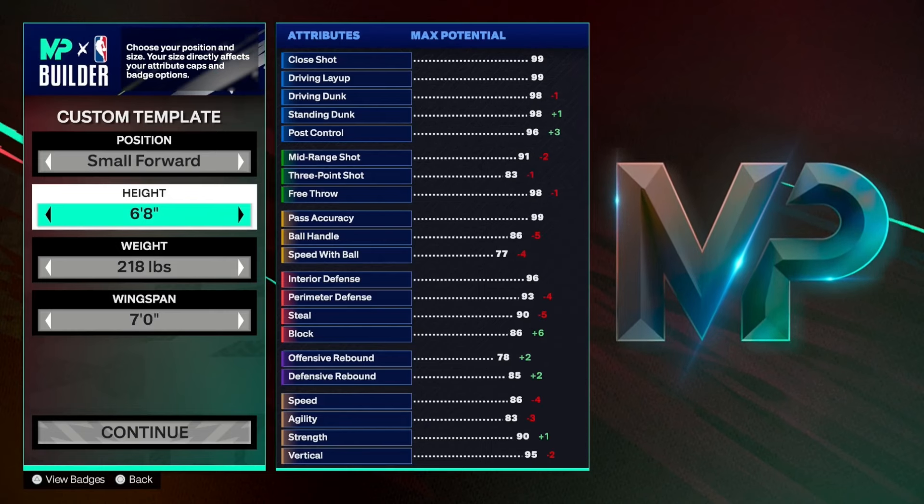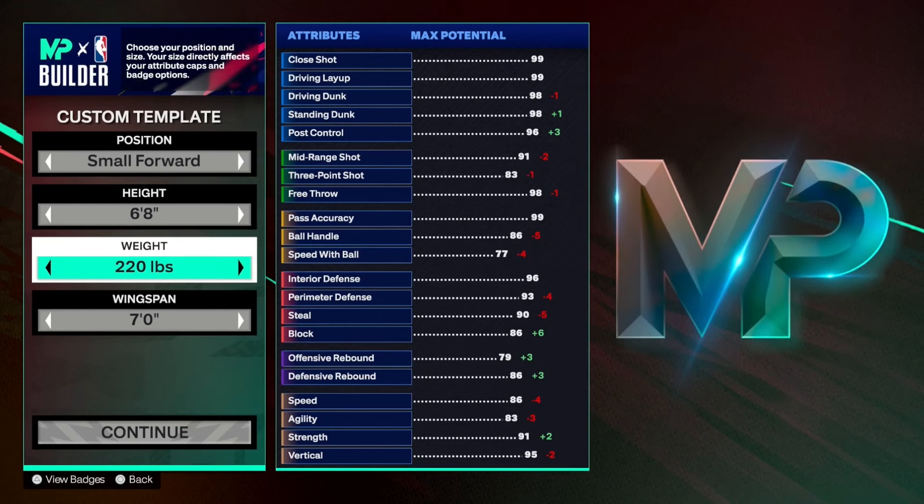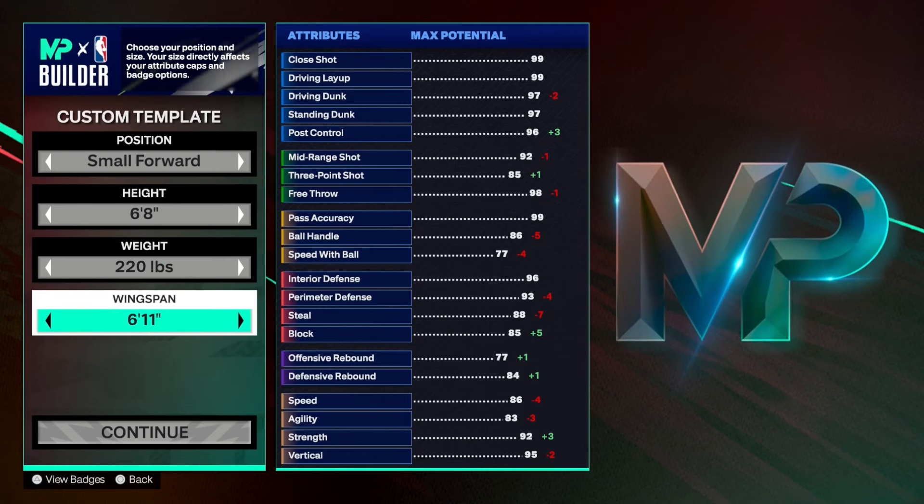Height-wise, he is measured in at 6'8" with a weight of about 220 pounds. We took these two metrics off the official NBA website, so if anyone has beef, take it to them. And then when it came to the wingspan, we decided to go with 6'11". One thing I want to highlight before we even get into a skill breakdown for the build is this is for the majority of people dealing with the builder.